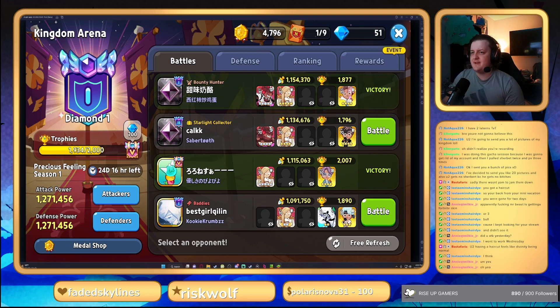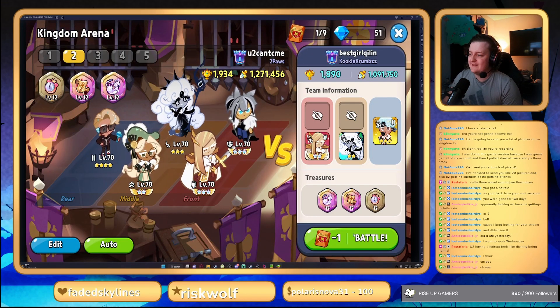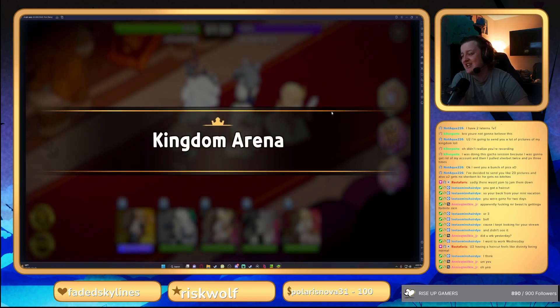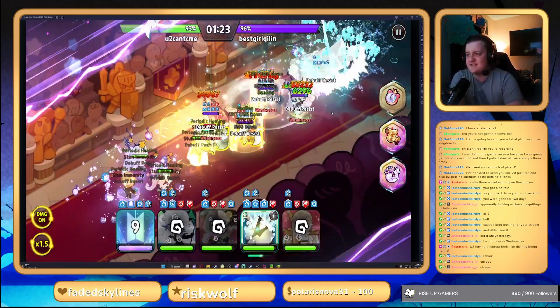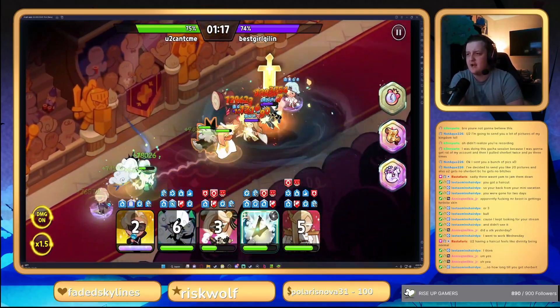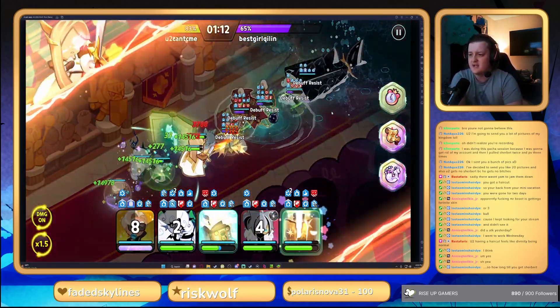Hopping into our final match here against Quinlan. This is gonna be another comp we test against — they're running two DPS in the middle, probably running a Captain Caviar Pearl with double tank up front and BTS in the back. Yeah, Captain Caviar as I saw. Let's see how this team does against this comp.